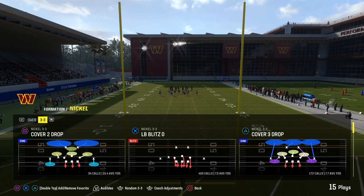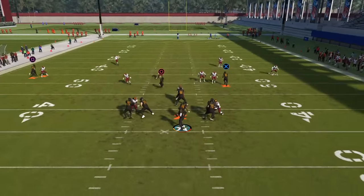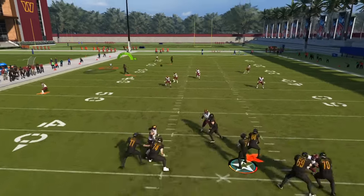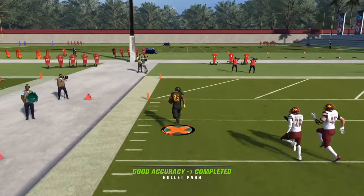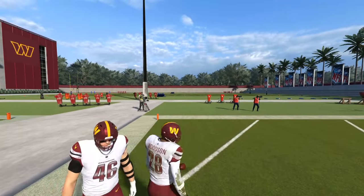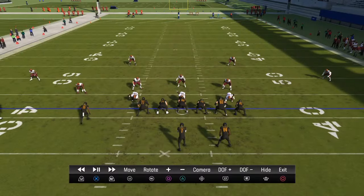Pocket presence is super important. Using play action passes and using the ID feature is going to take your Madden to another level. Make sure that you always have underneath route combos and deep route combos.